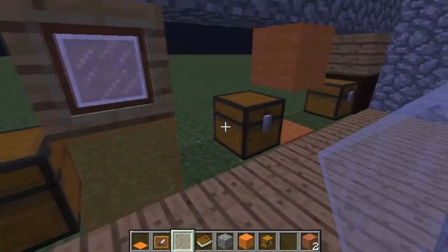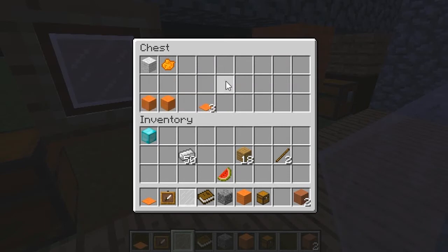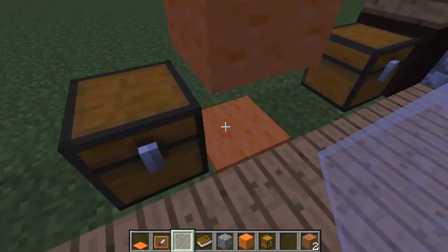You can then turn the stained glass into glass panes of any different colour by using the dye, so it's not too bad. Here we've got the wool — I've already done a full tutorial on this — and you can do different types of wool with just 1 bit of wool and the dye.